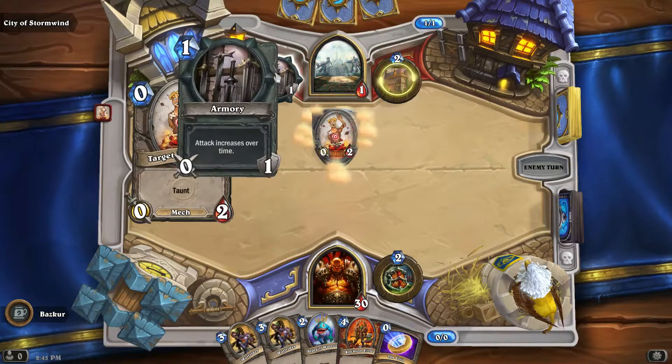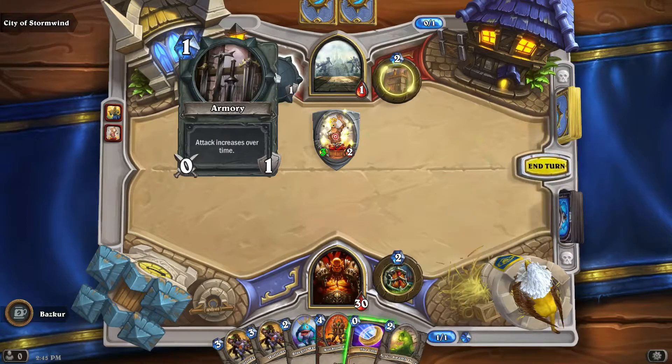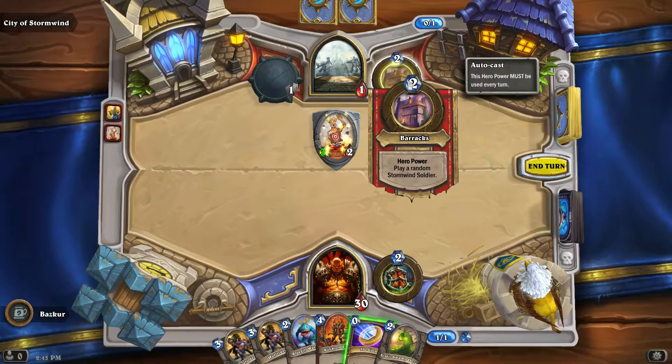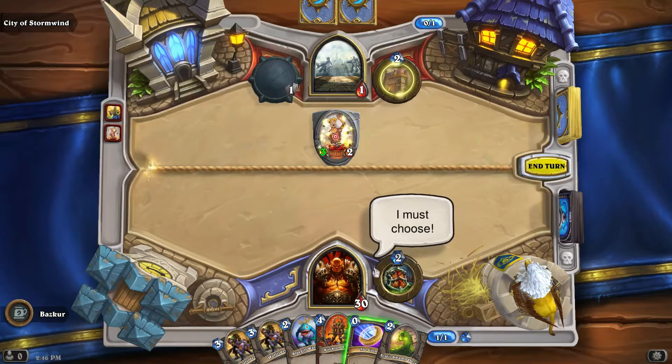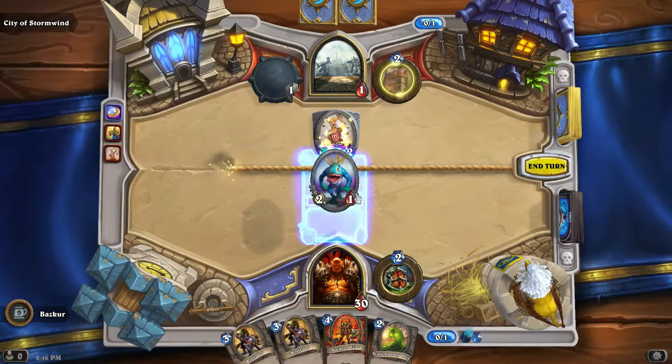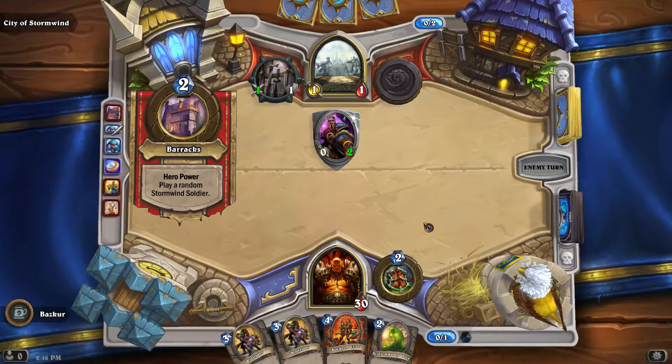Here's why I took the oozes. As you can see, there's an Armory — attack increases over time. He never attacks with it as near as I can tell. But as he gains up points, he also has his hero power Barracks, which plays a random Stormwind soldier, and almost all the soldiers have a battlecry that does something with the amount of damage that the Armory has. You can destroy this as a weapon, but at the end of every turn, Stormwind gets the weapon back without even playing a card — it doesn't cost them anything. So I killed it off; there wasn't really a whole lot else I could do with it.